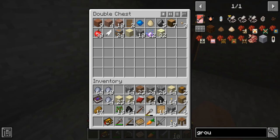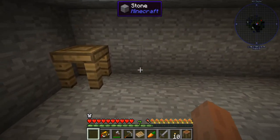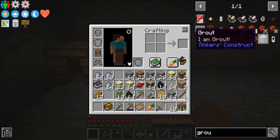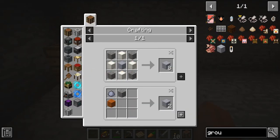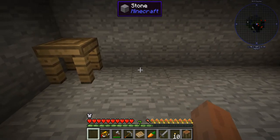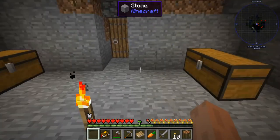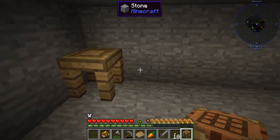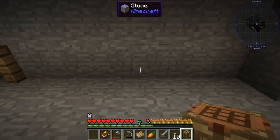One thing I'm going to start working on is we need grout, which I've already got it pulled up here. Grout is used to make seared bricks, which are used in making the Tinker's Smeltery. Whatever you want to call it, we need a ton of this stuff — probably two to three stacks worth. Pages part, tool station.